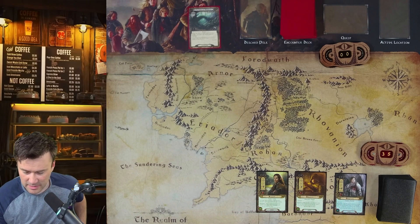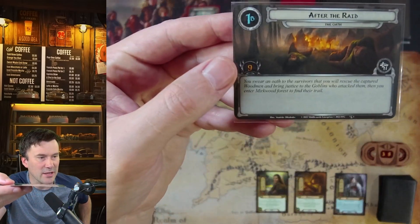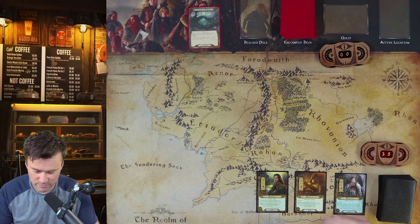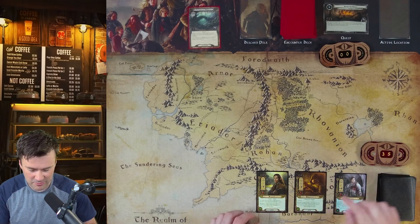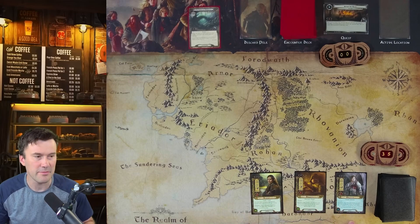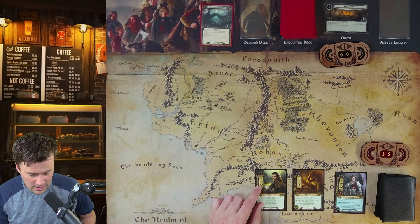We flip up the quest card. The story: marauding goblins have raided a Woodman village on the Eaves of Mirkwood. The goblins killed the guards and took many villagers captive — those left behind beg you to rescue their loved ones. The main quest has nine quest points. My 35 threat starts because each hero has a threat cost: 13, 12, and 10 — add those up and it's 35.